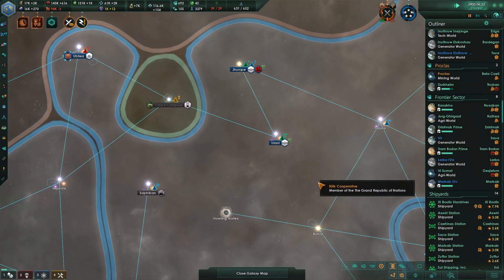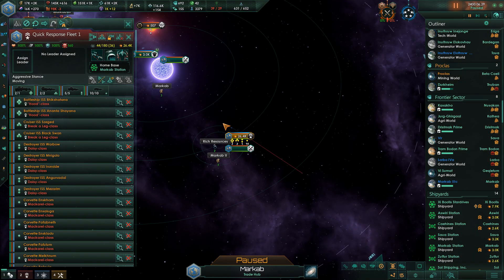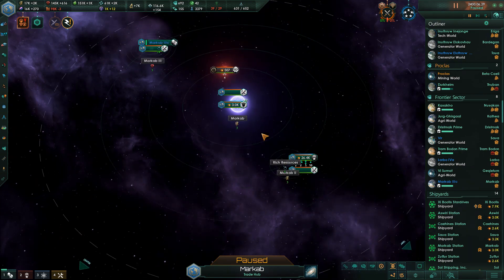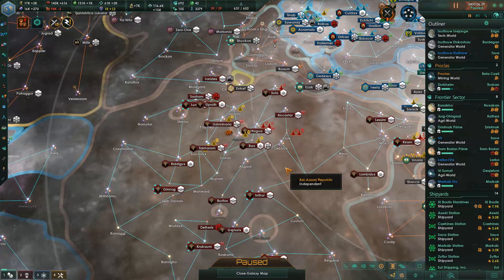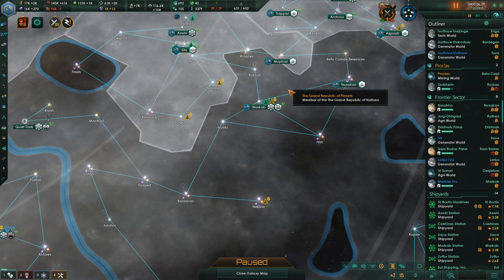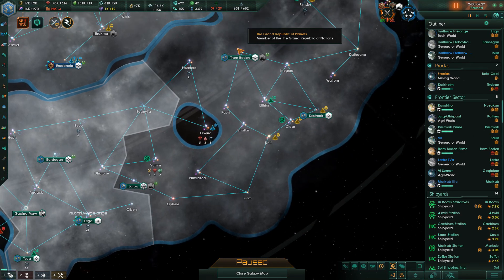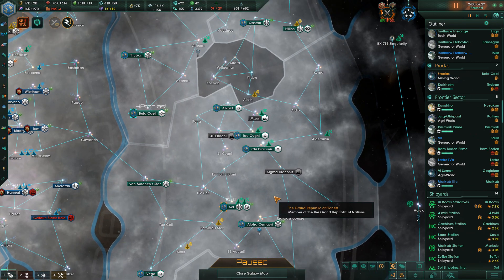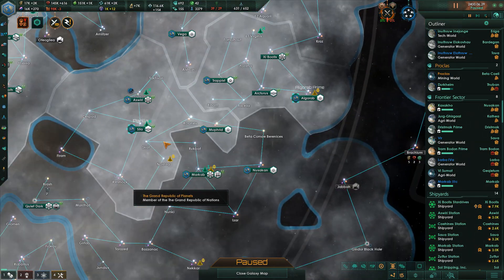There is a Kelazon fleet — engaging enemy fleet. There is a wormhole that leads to Kelazon territory right there. Well, that's no good. Looks like we repelled whatever that was, but we're going to need to get more firepower in there. Trying to figure out who is closest.